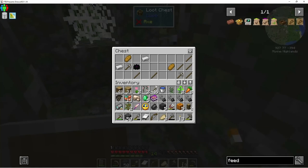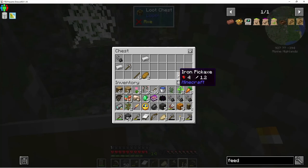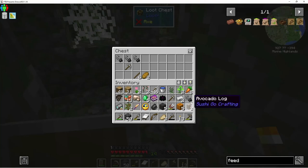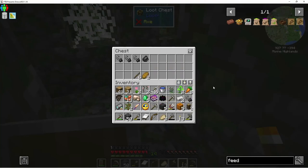That might be worth coming back to look for. Oh score! We don't really need the sticks or the bread, but we got a black lotus — definitely want that. And I definitely want the iron and the iron pickaxes. Honestly, how many flint and steel are we really gonna need?